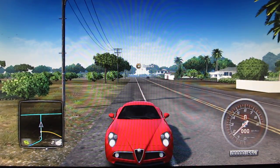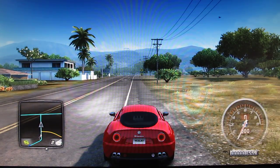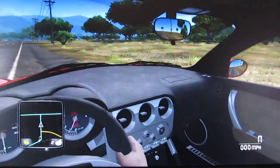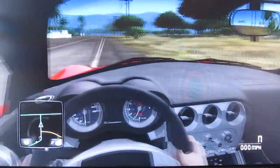Here's the front with those cool little halo taillights. The interior is fairly standard, fairly standard for an Alfa Romeo.